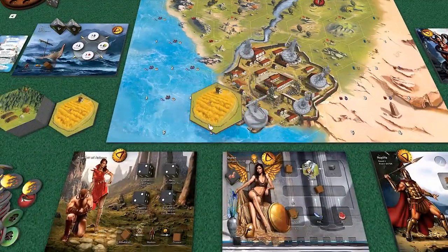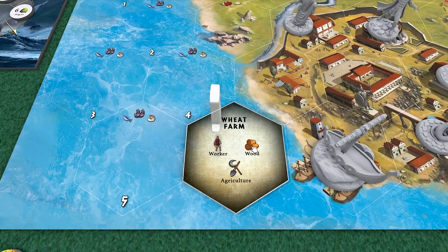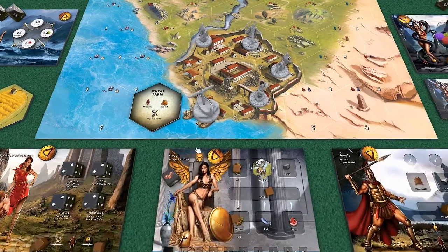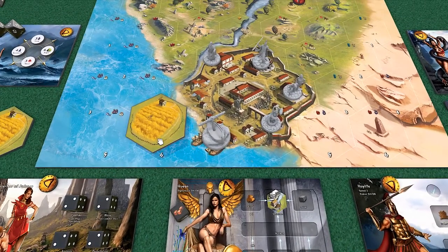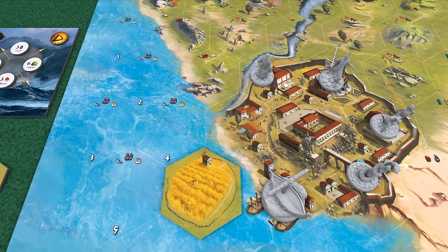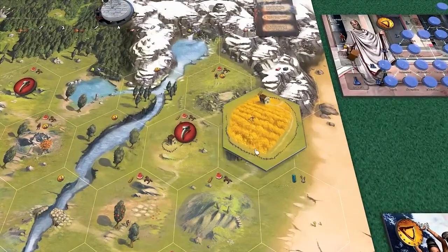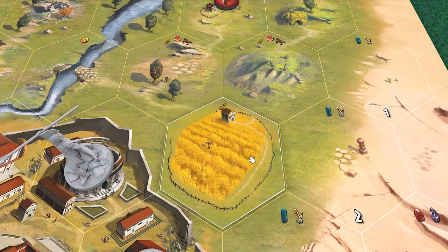Let's look at these tiles. On the back of the tiles it shows what it takes to produce - we need one worker and one wood, plus the technology required. We have agriculture, which we just unlocked. So she's going to spend the wood and the worker she has, and now she can place this. When it comes to placement, pay attention to the symbol at the top - there are some locations where you can't place them and a few where you can. We'll go ahead and place it over here right next to our city.